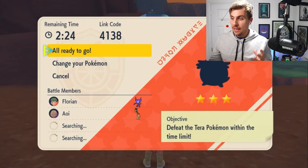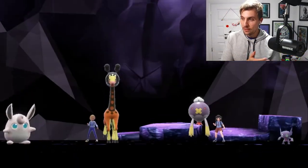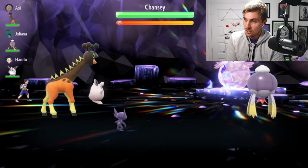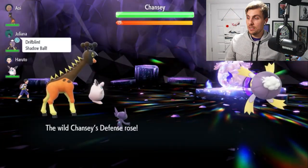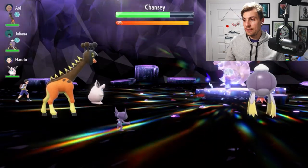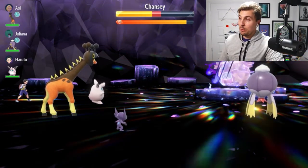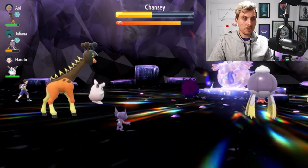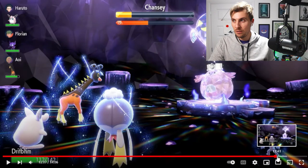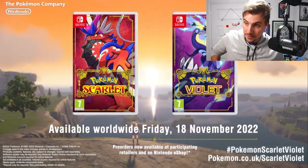Next the trailer moves into co-op play with a Tera Raid. We know that in Tera Raids you can find Pokémon with rarer Tera types. This feature looks really cool — raids in Sword and Shield were great, and in Scarlet and Violet they appear to be more real-time. We see a Chansey with a Ghost Tera type — all you need to do is defeat it in battle and then you'll be able to catch it. We pretty much know most details about Tera Raids already, including cheering mechanics, so I'll skim through this section.